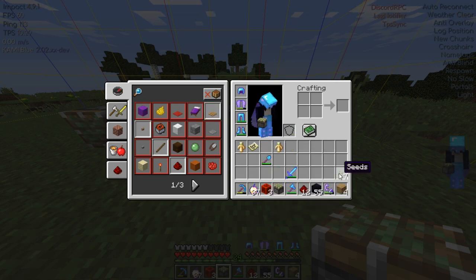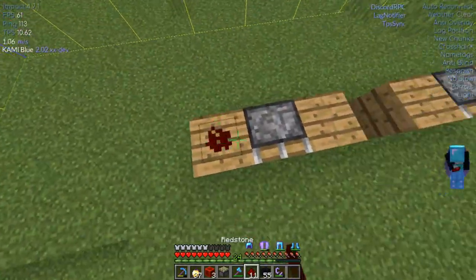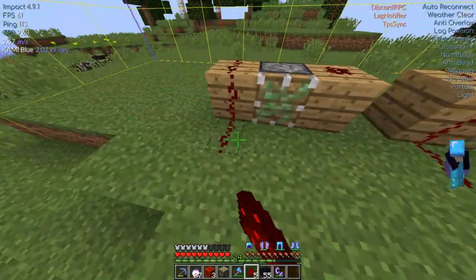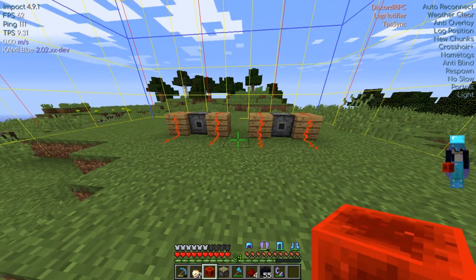You will need to find a chunk to use — press F3 plus G to see the borders. Once you have chosen a chunk, build the redstone mechanisms like shown. Let those run until they stop, then you can get to making the cursed pistons and portals. It takes a little bit for the redstone to freeze, so be patient.